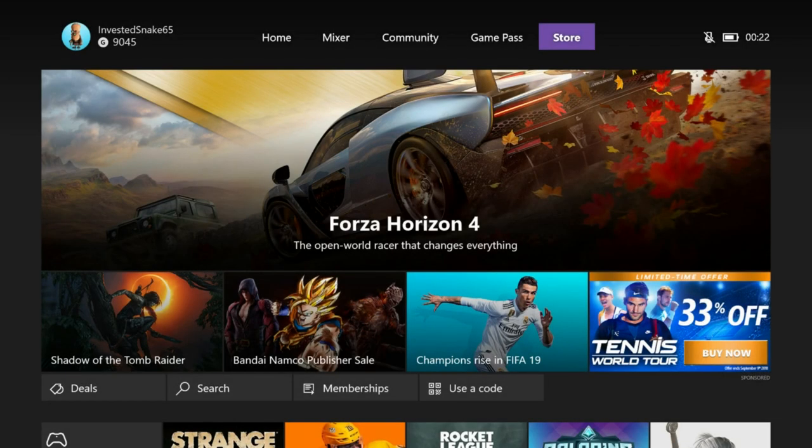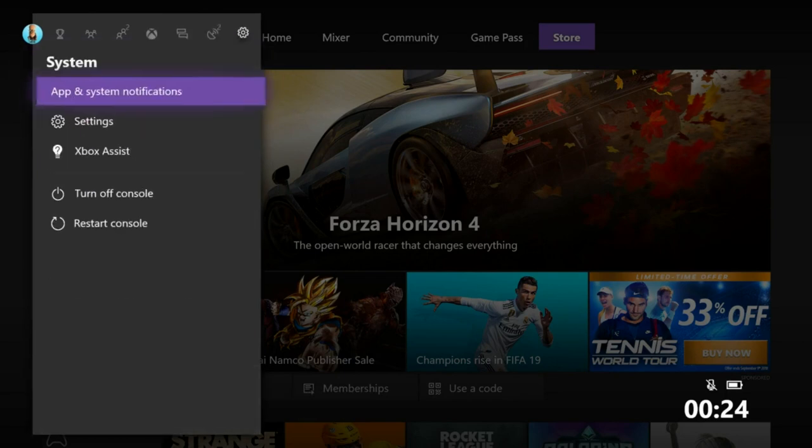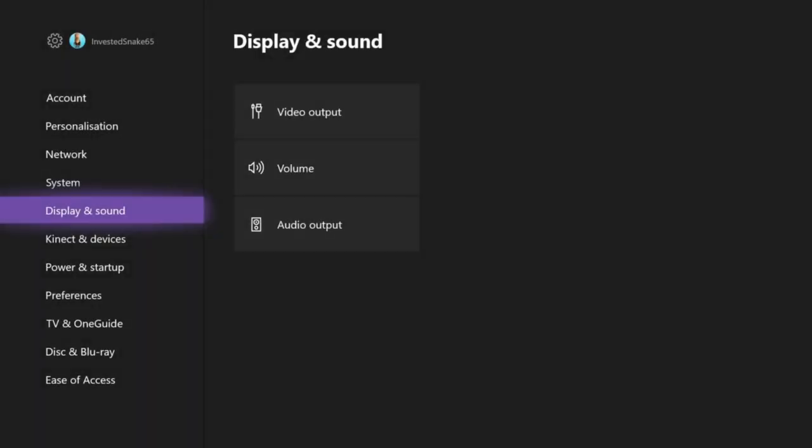Welcome back to a new video. Today I'm going to be showing you how to get the FIFA 19 demo early. If you didn't know, I did this video last year for the FIFA 18 demo on how to get it early as well, so I've decided to do it again this year. First, go to settings on the Xbox One. I don't know about PlayStation — I think the only way you can do it on PlayStation is by making a new account and changing it to New Zealand, because it's not as easy as on Xbox.